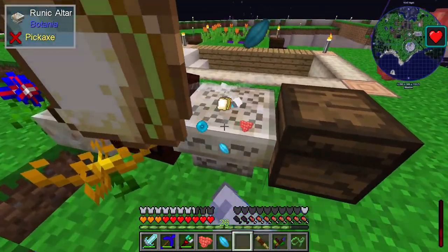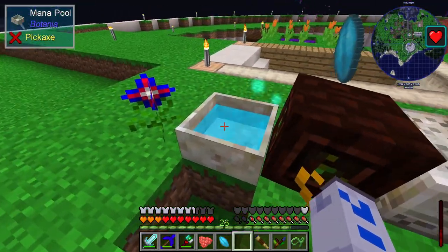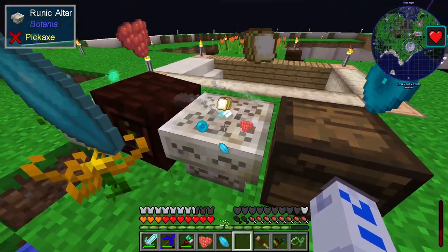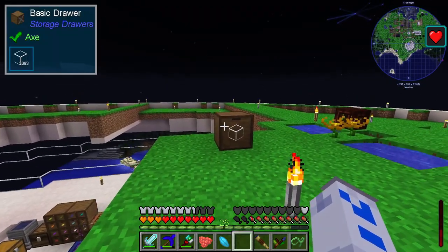The runic altar also uses mana, which is why there's a mana spreader here taking the mana from the pool and pumping it directly into the now rather well-fed runic altar. So that was the first major thing I did.